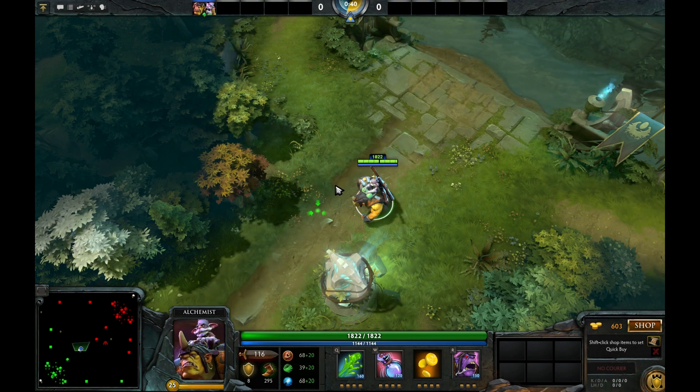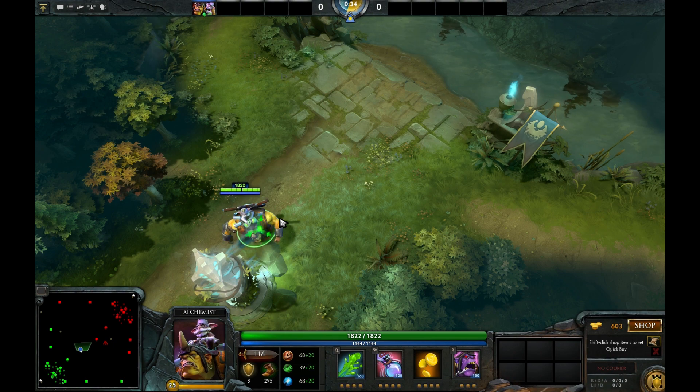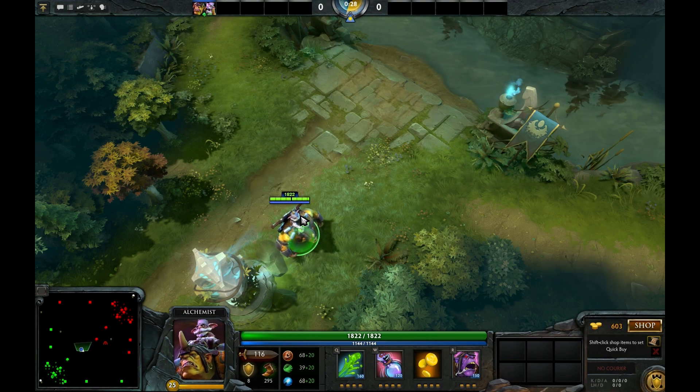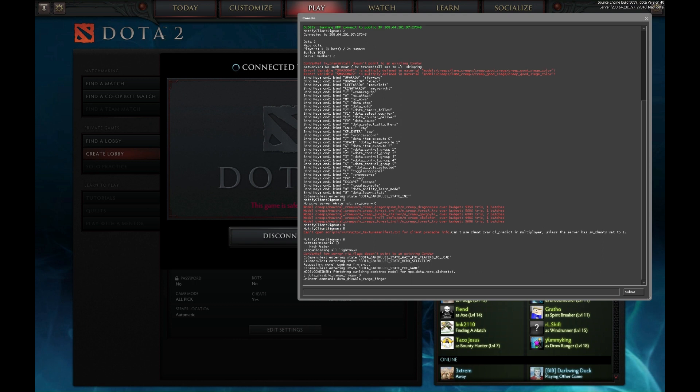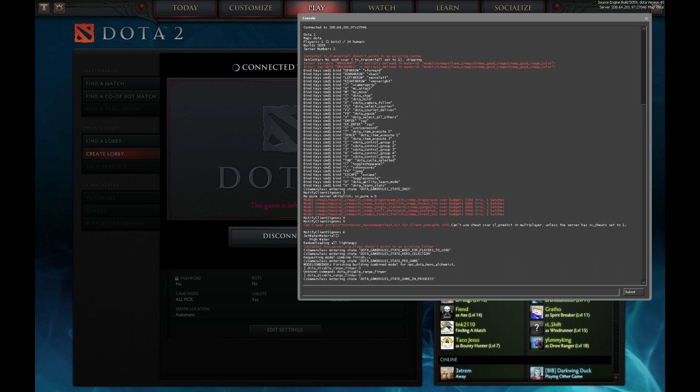One of the more useful commands — one I was really surprised and happy to see — is one that allows you to know exactly how far your cast range is. To use it, hit the tilde to bring up your console and type in dota_disable_range_finder and set the value to zero. I initially typed 'finger' instead of 'finder', but once corrected, the command takes effect.